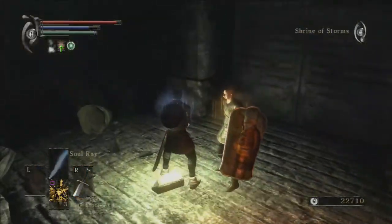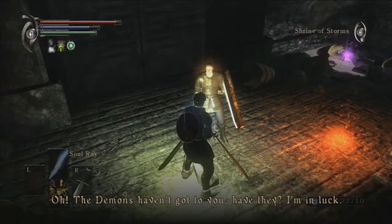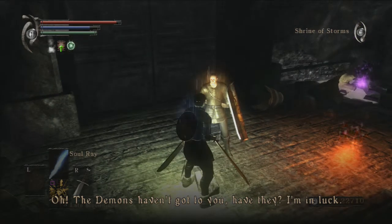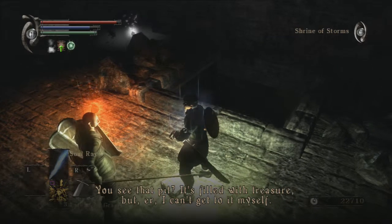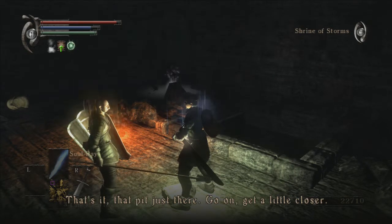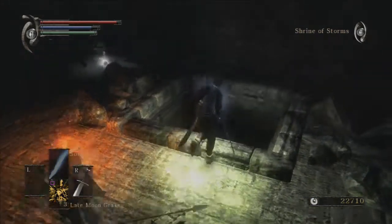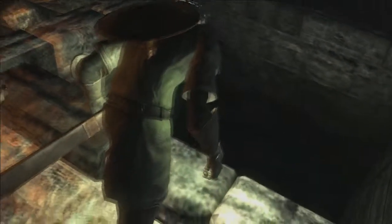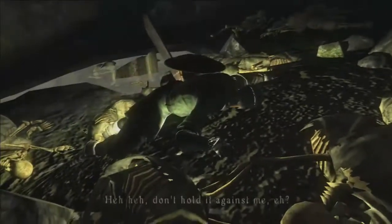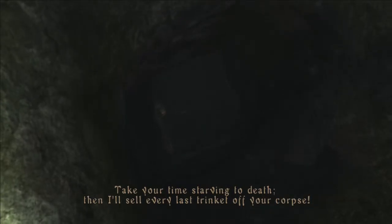This guy here is Patches the Hyena. He's using a shield we can actually get. 'The demons haven't got to you, have they? I'm in luck! You see that pit? It's filled with treasure. But I can't get to it myself. Go on, have a look! It's more riches than I've ever dreamed of! That's it — that pit, just there! Go on, get a little closer!' He pulls the same crap in Dark Souls. And of course we're going to allow him to just kick us in there for fun.